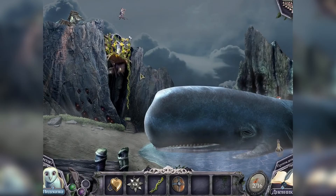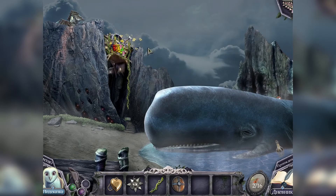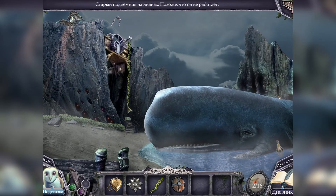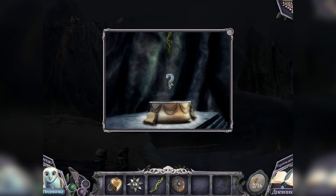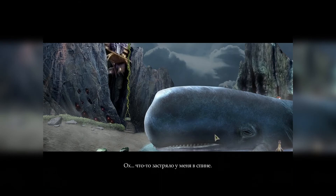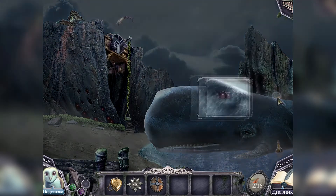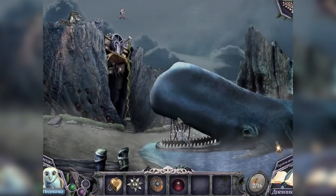Лианы опутали механизм старого подъёмника. Здесь надо использовать флейту — дракончик сжёг лианы. Отлично. Старый подъёмник на лианах — похоже, он не работает. Длины этого каната из лиан недостаточно, чтобы прикрепить его к корзине. У меня есть верёвка из корней. Какой-то здоровый кит. Что-то застряло у него в спине. Ты могла бы мне помочь.